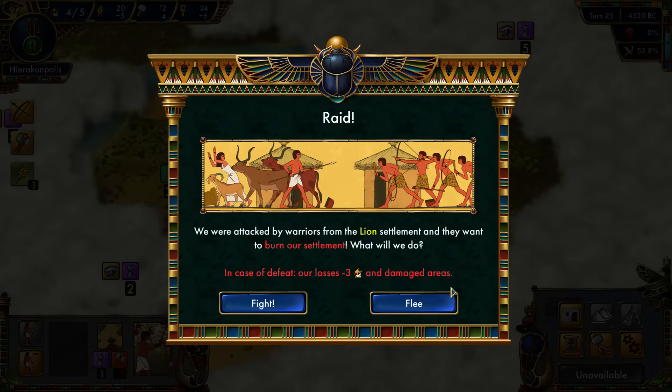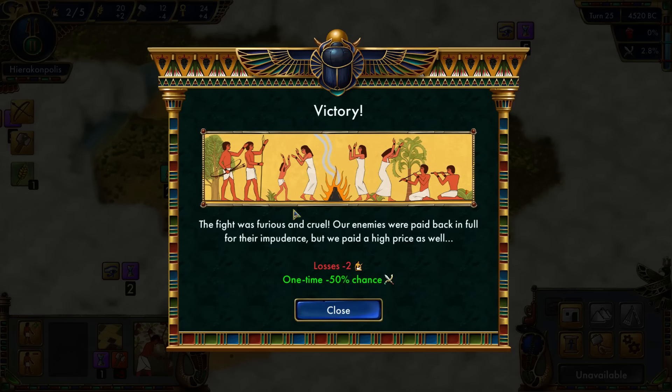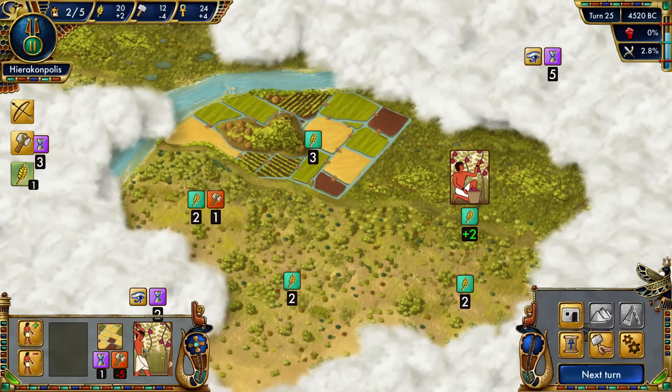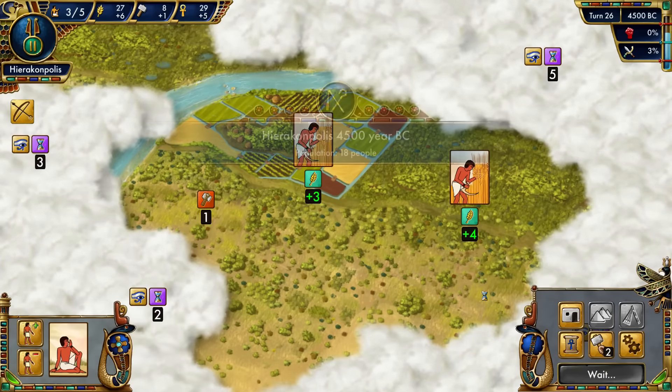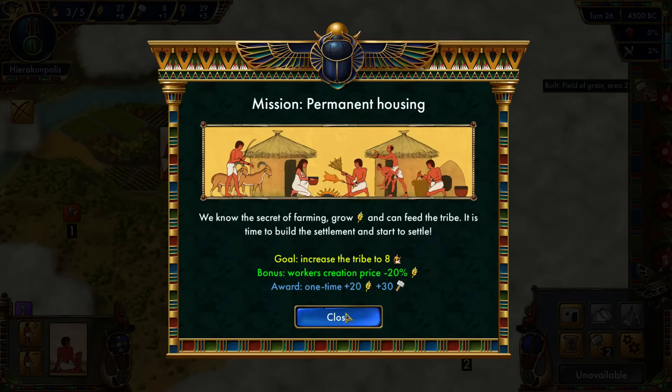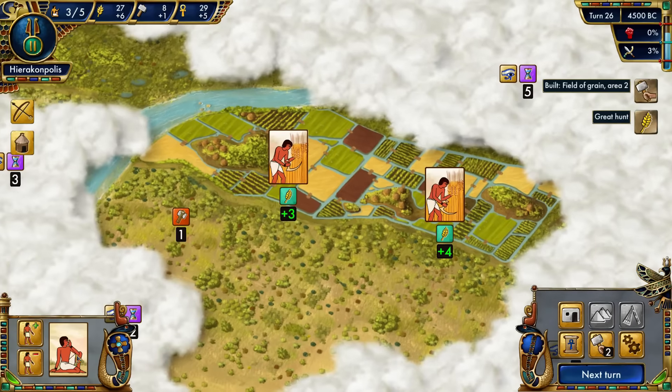We'll attack — in case of defeat our losses are minus 3. Probability of success is 63%. Let's have a go. Victory! But we lost 2 people and have minus 50% chance of battle — that was unfortunate. But I can easily get more, so I don't really care. We now have lots of farming and permanent housing as well.